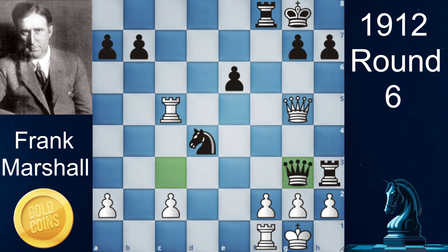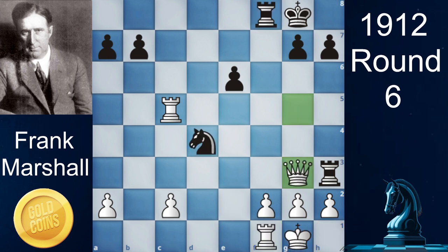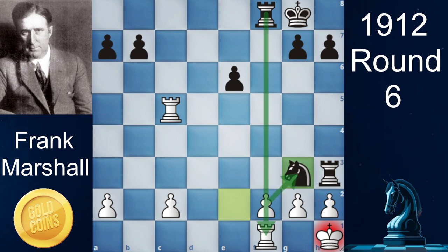This queen can be captured with either the h-pawn, the f-pawn, or even the queen — but either way white takes it, he's losing the game. If he takes with the h-pawn, it's checkmate with Knight to e2. If he takes with the f-pawn, it's mate in two with Knight to e2 check, King to h1, and Rook takes f1. And if you take with the queen, you'll see Knight to e2 check, King to h1, Knight takes queen — and you can't take with the f-pawn because Rook takes rook will be checkmate.